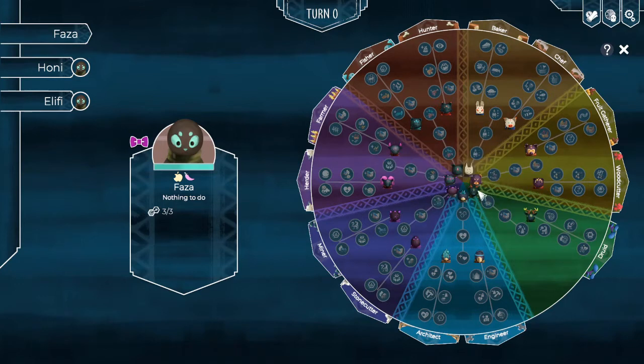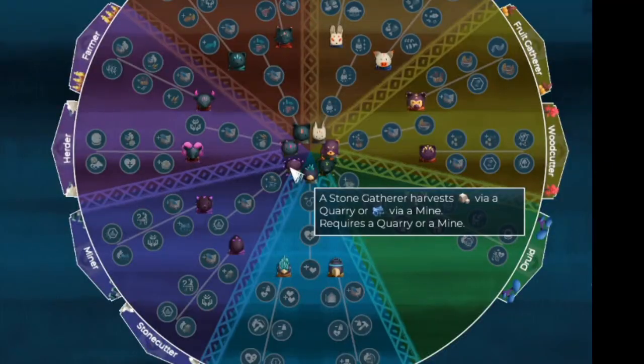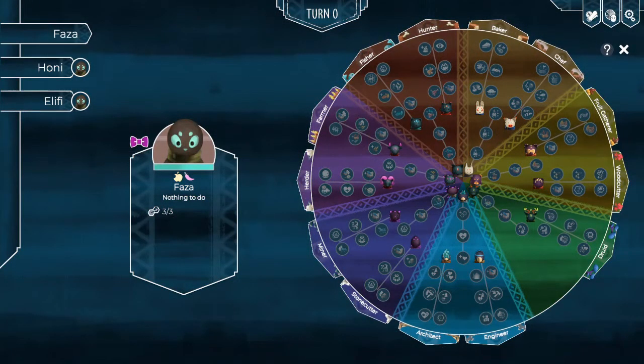To gain experience in our basic class, we'll need to do some basic things like gathering stone or ore. You can see that while we've started our characters, nothing has been gained as far as these trees go. Let's go ahead and have our characters perform some basic tasks and we'll come back and look at what the wheel looks like.